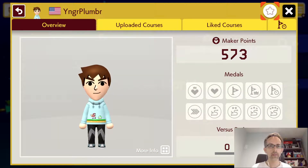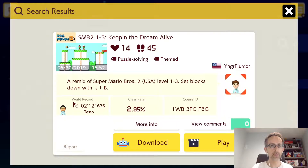Hello and welcome to Mario Maker Minute Episode 3. Today I have a suggestion from the younger plumber — there he is — just gonna follow him with the little star at the top, which is not explained in this game at all. The level we're playing today is SMB2 level 1-3, keeping the dream alive. I believe this is a remake of a Super Mario Brothers 2 stage. Let's give it a shot.